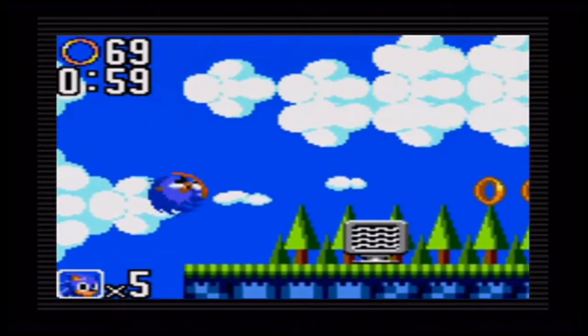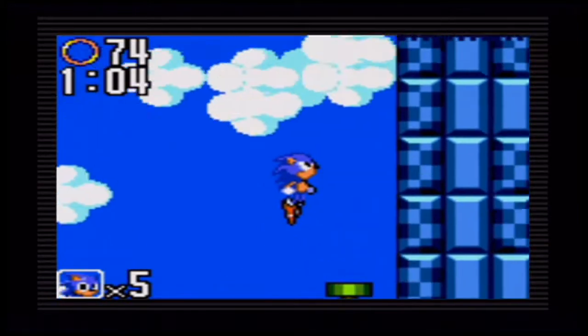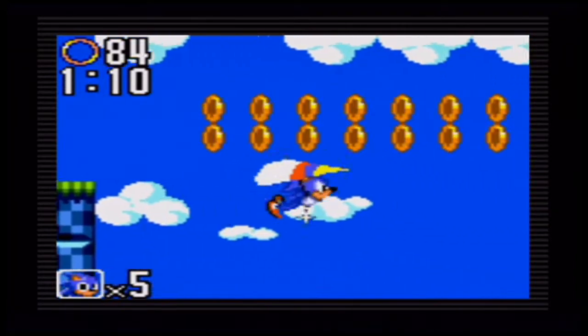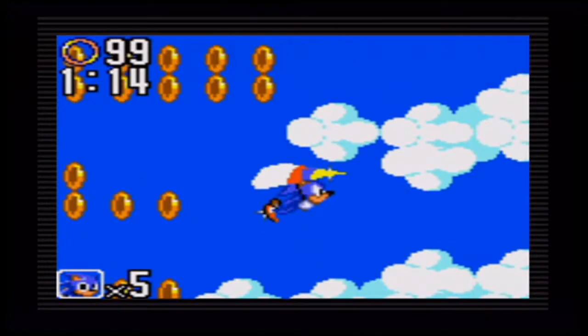This game doesn't have a spin dash — like Sonic 1 — unlike the Mega Drive version of Sonic 2. You also can't play as Tails in this version, unlike the Mega Drive version. The infamous part about this zone, especially in the next Act, is the Hang Glider.